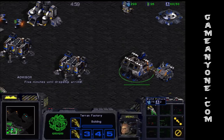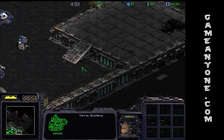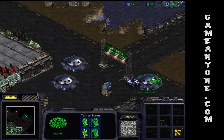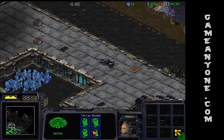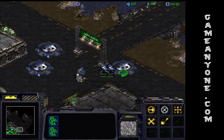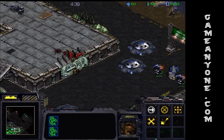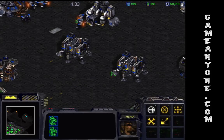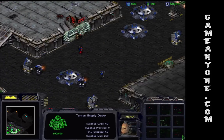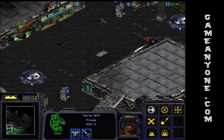That's 8 and then 4. Five minutes until dropship arrival. Okay, five minutes. That's nice and full, good. I have one SCV around here, I have the other one around here — that way they can repair any bunkers if they're being attacked. Very good.